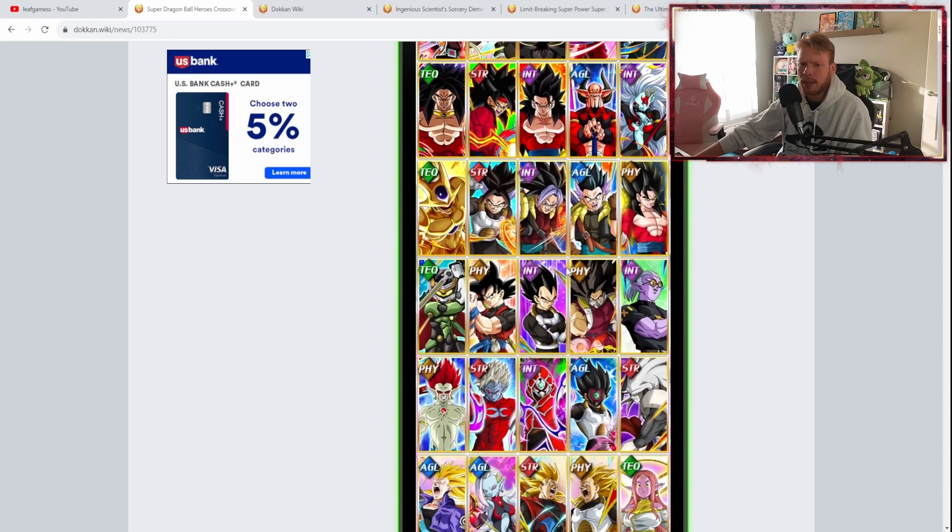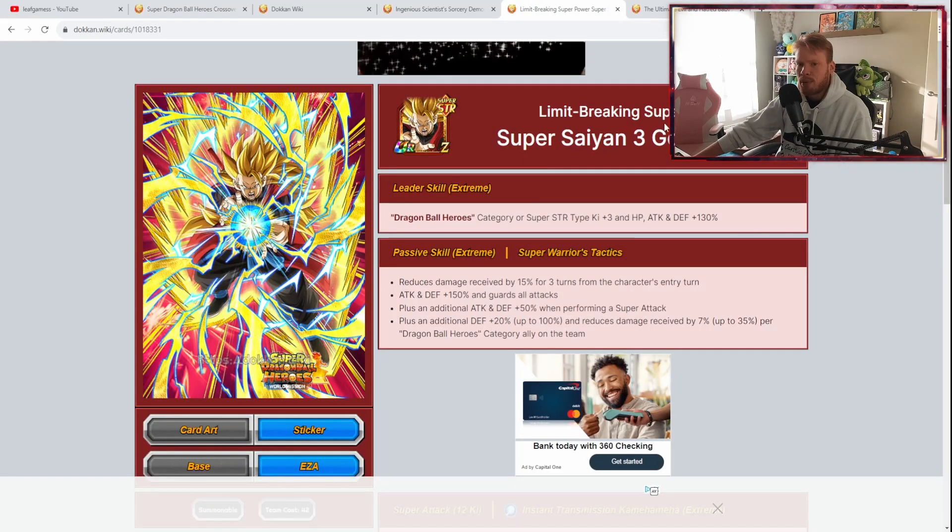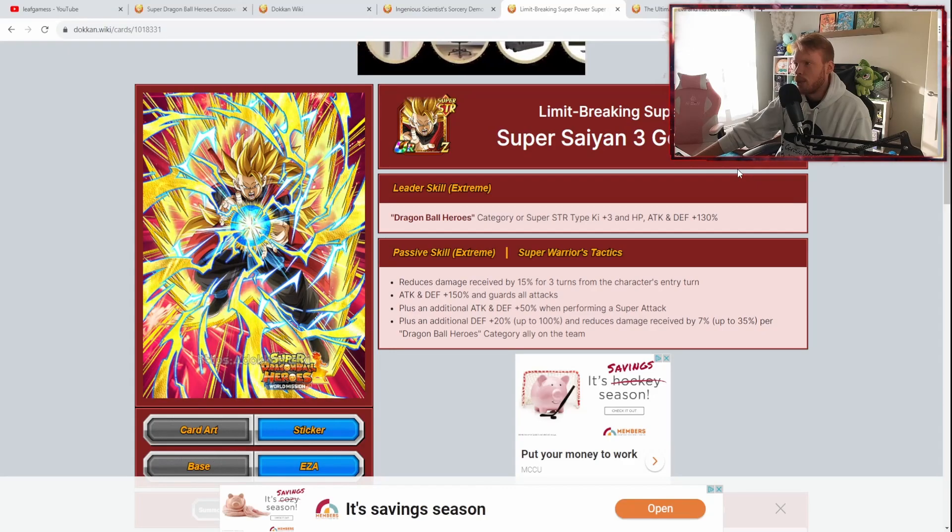Our next character I'm going to talk about is Super Saiyan 3 Limit-Breaking Super Power — Super Saiyan 3 Goku Xeno. I am a huge fan of this unit. He is still viable to this day and has aged very well, mainly because of his damage reduction and defensive capabilities, especially for difficult content.